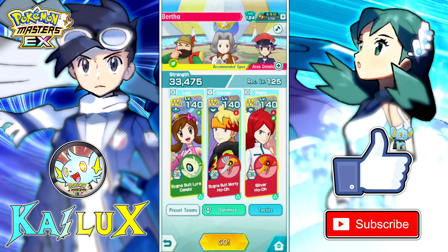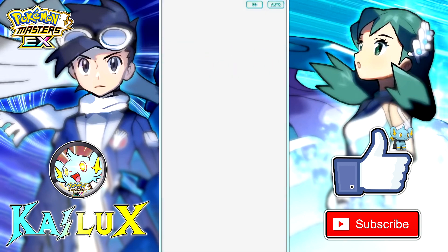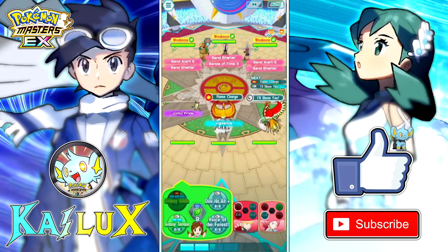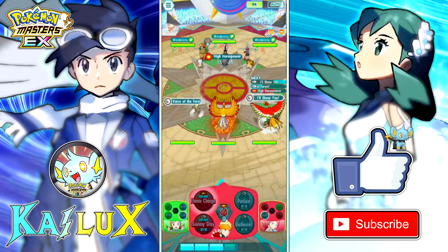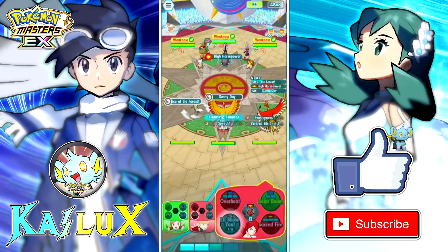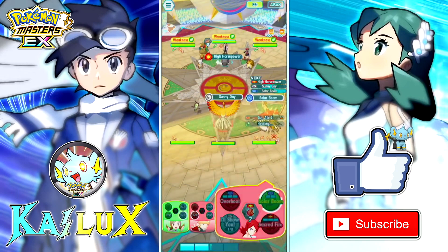This team is cracked — triple Johto, two firebird and then Celine. This team is crazy. If you time it well, you can scroll out the move queue and then it allows you to sync with Silver before the sun ends. You do need to time it well, obviously.